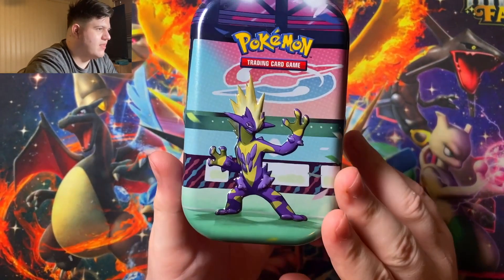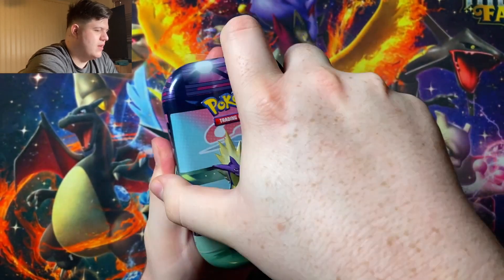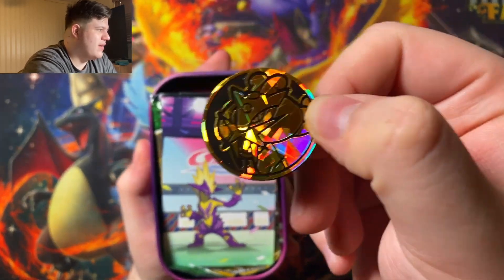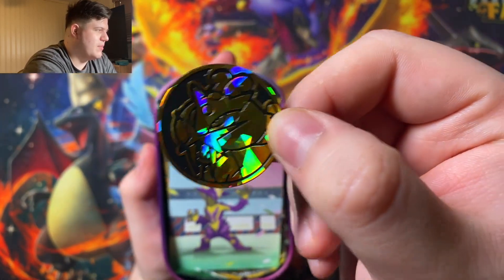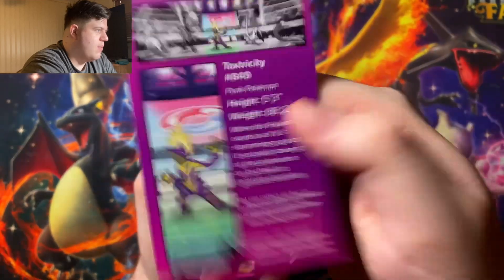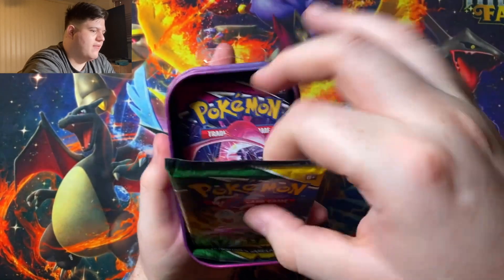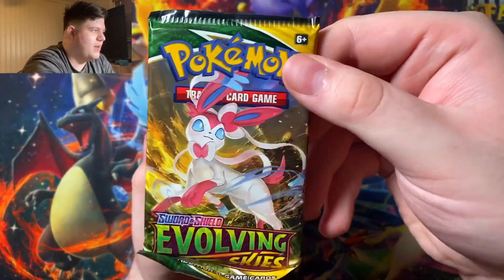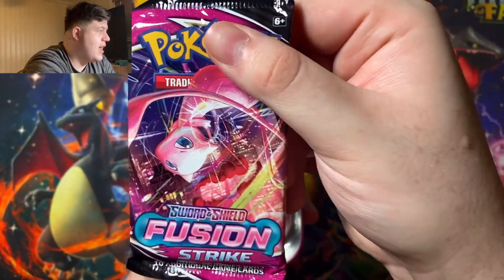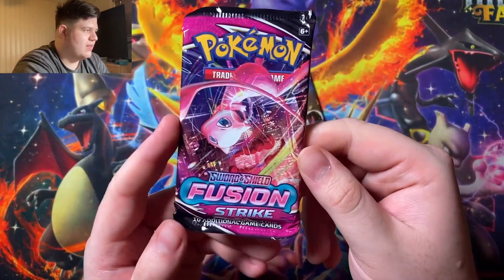Alright, here we go — Toxtricity on the front. Let me put this in the frame of the camera and open this bad boy up. We have the Raikou Coin — beautiful. I have so many of these now; this is not the first time I've opened one of these. We have the Toxtricity card. We've seen this before — if you want to read that, just pause it. And we have a pack of Evolving Skies, one of the best sets ever made, and Fusion Strike — an awesome set as well, not as great as Evolving Skies, but it's pretty good.